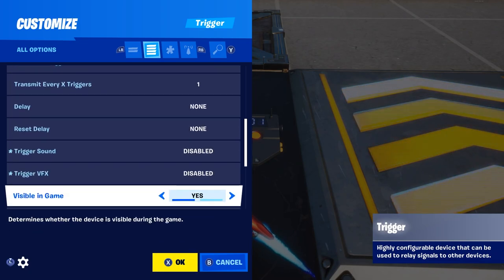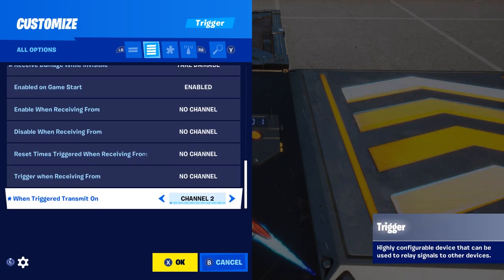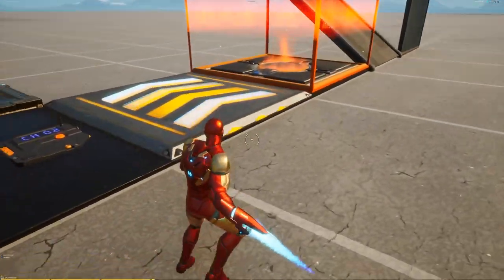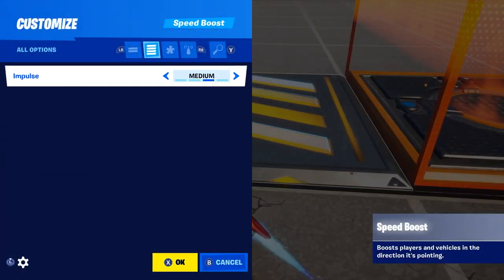Go into the second trigger you've just made, go right down to the bottom, and change the transmit channel to the same number as your off switch — mine was channel two, so I'm changing it to channel two. There you have your on and off switch for the scenario. Now set speed pads to medium.